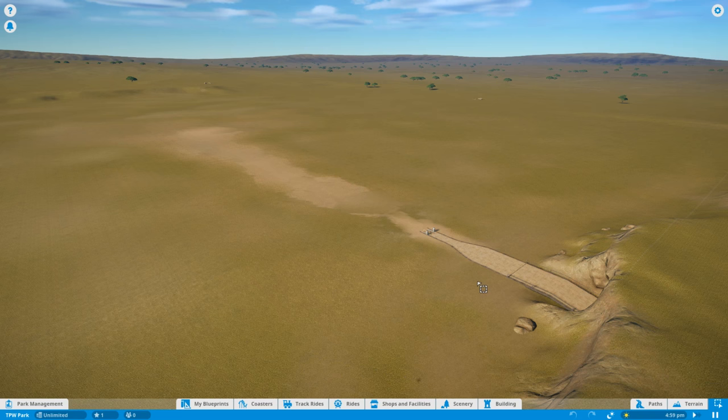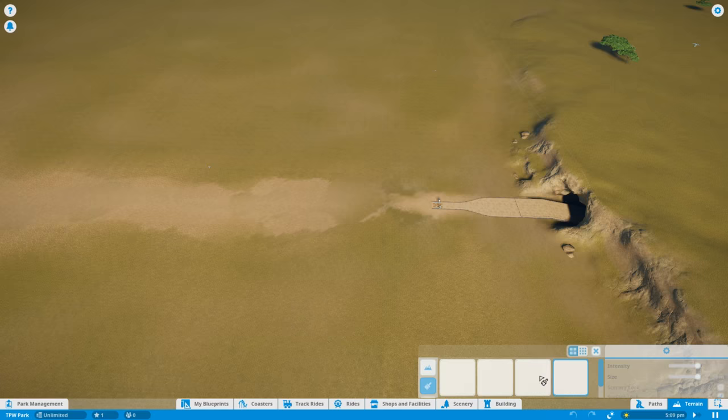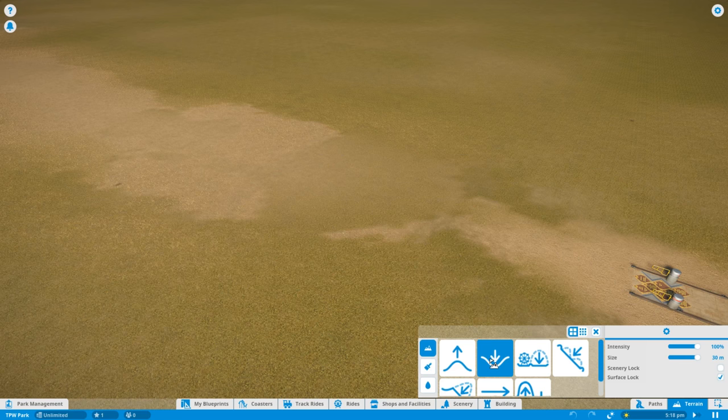There's also a pause button which simply pauses the game. Moving up from that you've got multi-selection — here you can grab an area if you want to delete something, and you can also save things into your blueprints using that tool. Just next to it is the terrain tool, which is absolutely incredible.